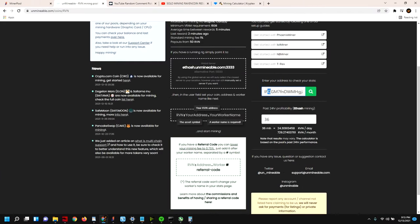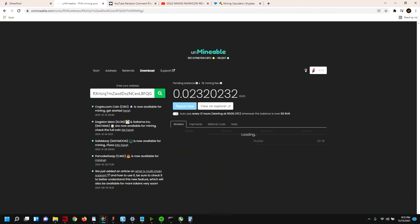I'll plug in our Ravencoin address so I can show you the Unminable interface where you can track hash rate and the life of the worker. You can see it will pay you out every 12 hours if the balance is over 50 Ravencoin, and you can set up auto-pay as well. Based on roughly 24 RVN per day, it would take about two days — just over 48 hours — to get a payout.